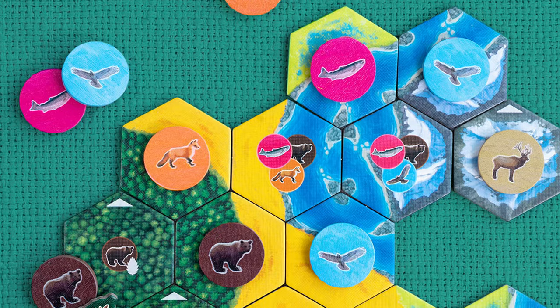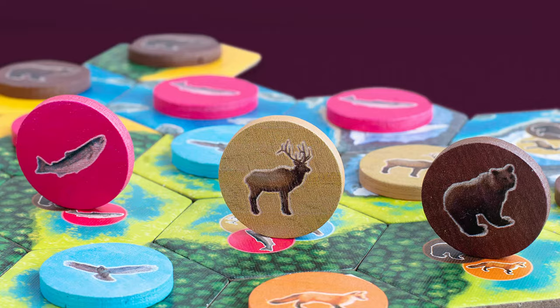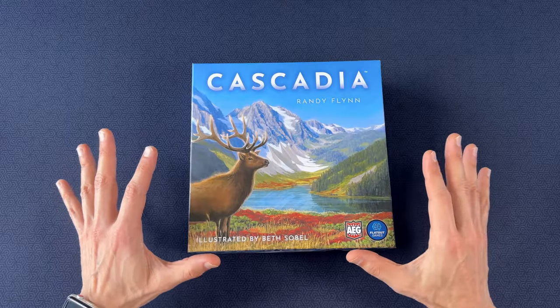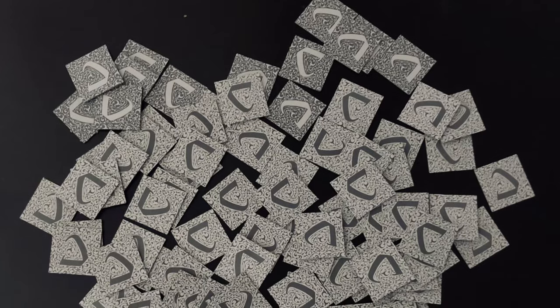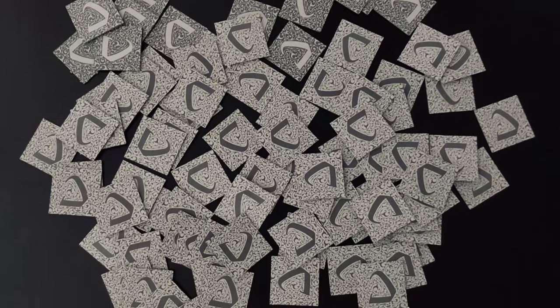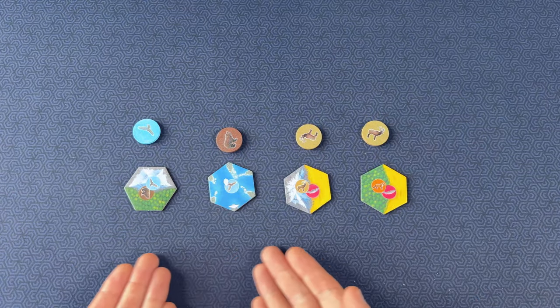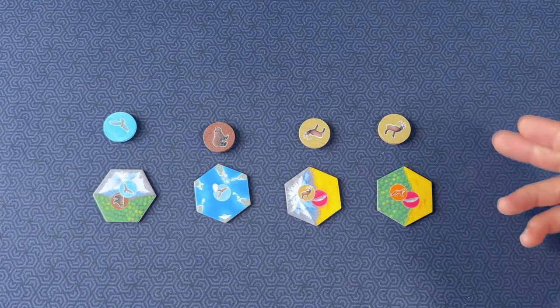Not only do you lay a terrain tile to score, but you also lay these animal tokens on top of the terrains to score as well. The first thing I really like about Cascadia is that where in Carcassonne all of the tiles are upside down and you blindly grab one to place, in Cascadia you always have a market of four tiles paired with an animal to choose from.